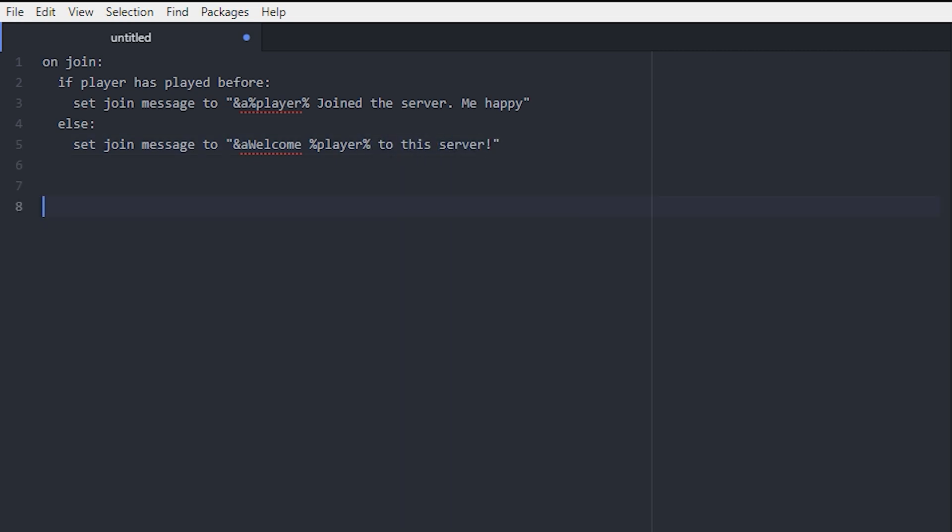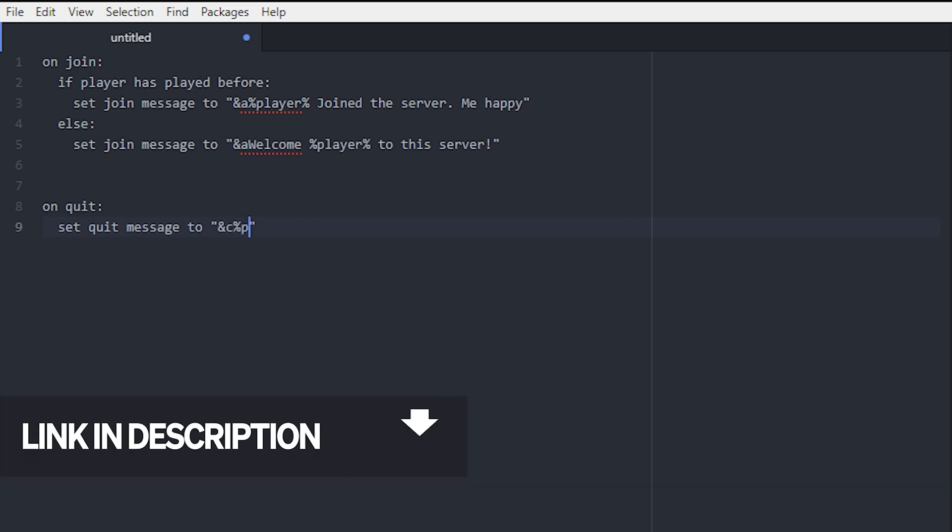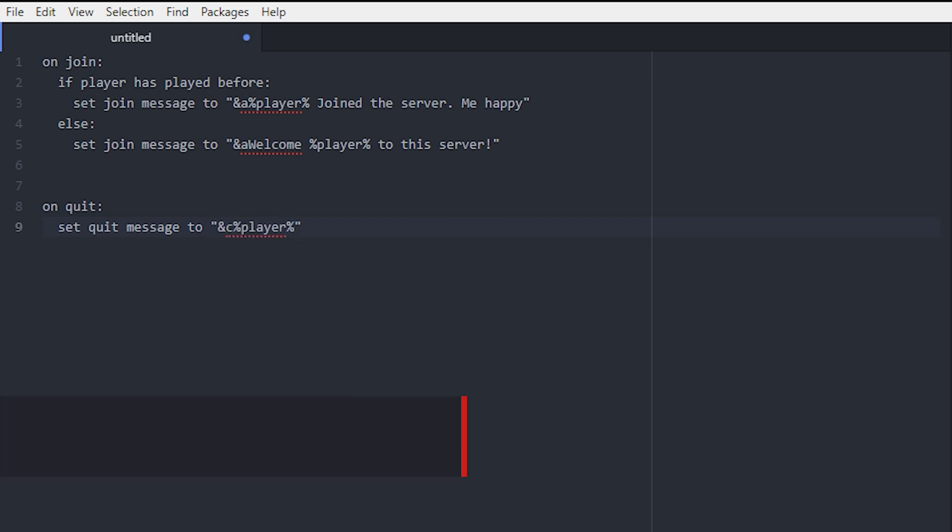Then let's make a custom quit message as well. So we're gonna do on quit, set quit message to something like — let's do this one in red — player left the server.